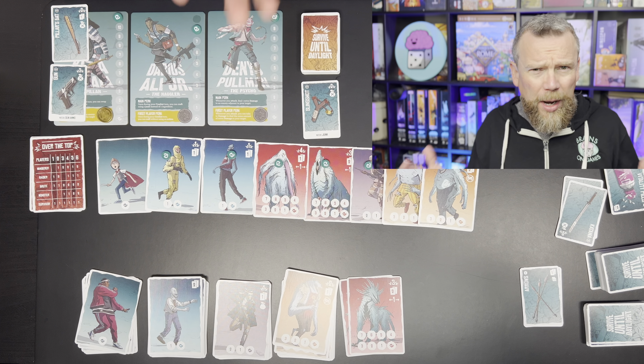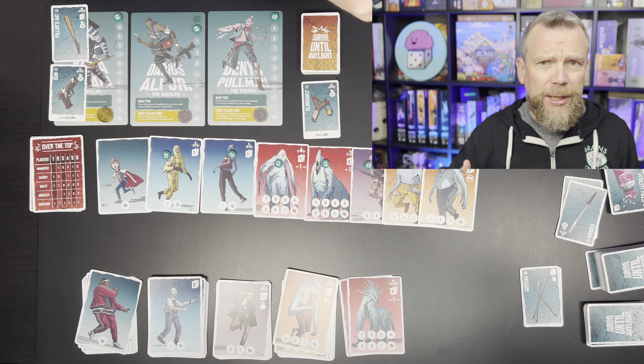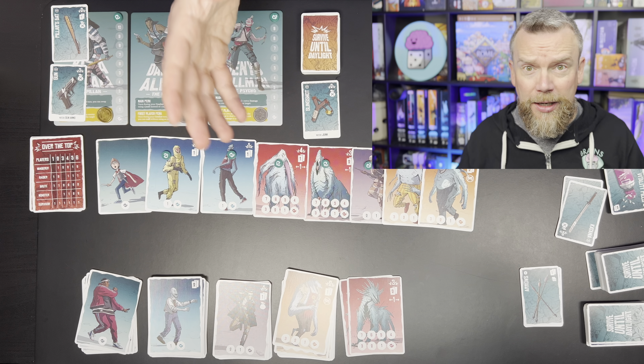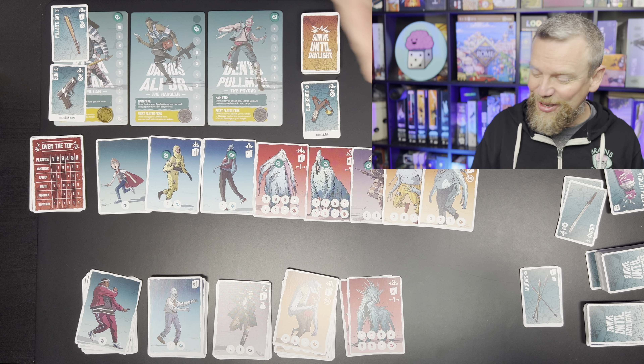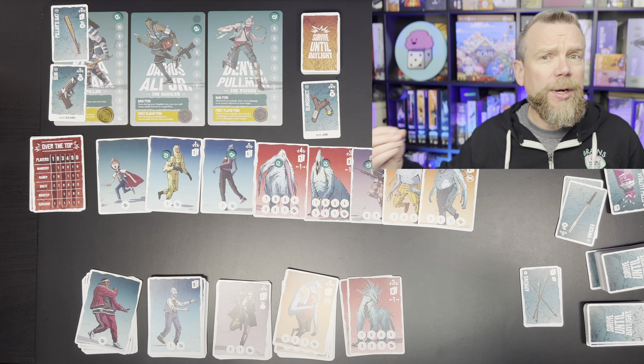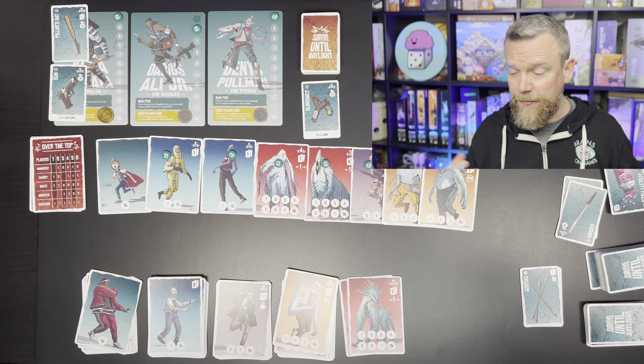Conveniently, each crafting card indicates what it can be combined with in order to build which item on your turn, so you won't find yourself going back to the rulebook to figure out what you need. If you're really unlucky, you might find a rat attack, break a bone, or a crow might take one of your items. You can carry a maximum of eight things including your two weapons, though there is a backpack in the game that lets you carry a bit more and can prevent things from being stolen.